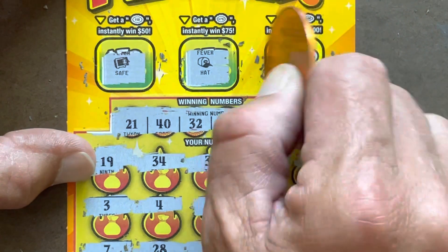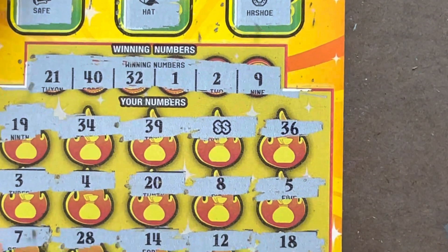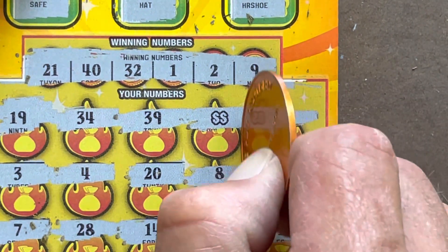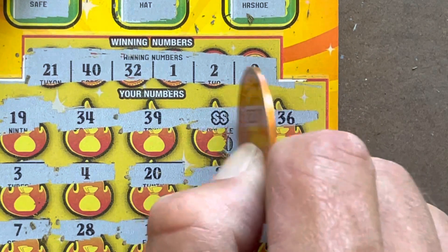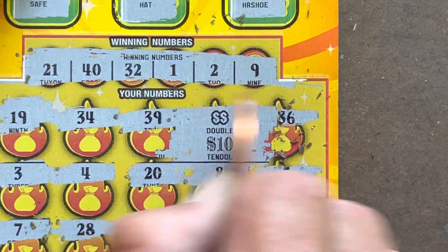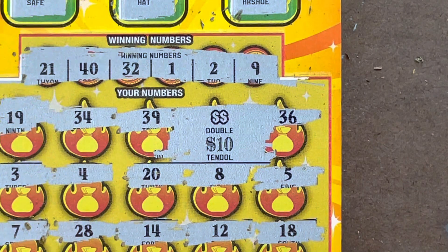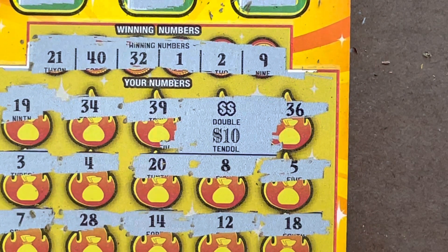We've just got the double dollar sign. Let's see if we can get a bonus to go with it — got the safe, got the hat, and we've got a horseshoe. Double dollar — you're gonna give us a zero? Yep, we got a zero. It's double — $20. Nice! So we spent $30 on the session and we got $20 back — two-thirds return, I'll take that any session. Appreciate you stopping by — if you don't mind, hit that like, subscribe, and ring that bell, leave me a comment. Hope you have a fantastic rest of your day and I'll catch you on the next one!